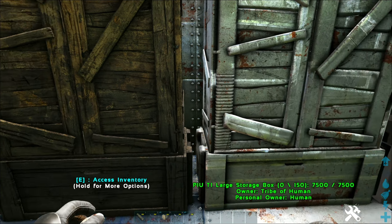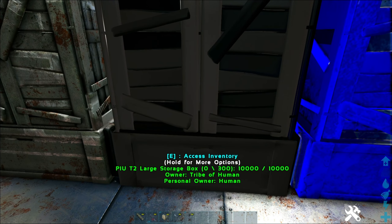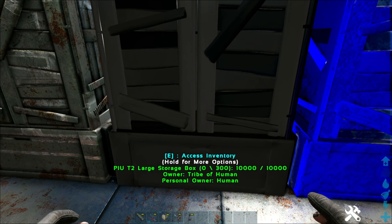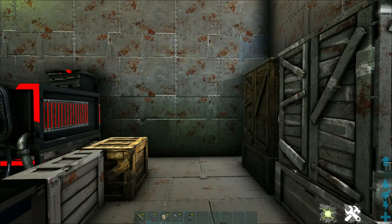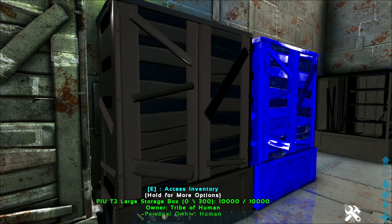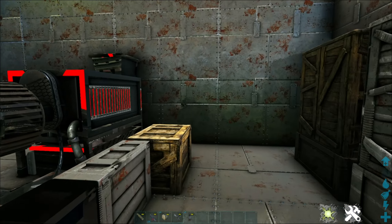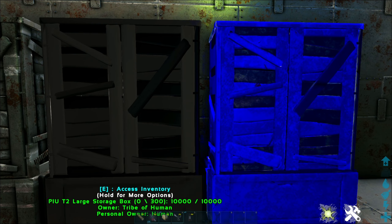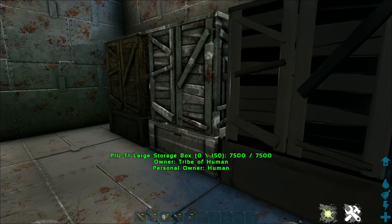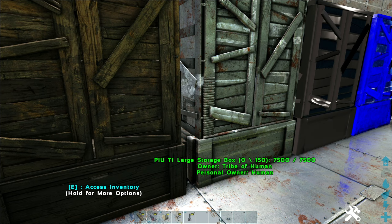The storage cabinet is 95 slots, which is a little bit bigger. Then you have an actual tier one large storage box at 150, a tier two at 300, and tier three at 450. The material looks a little different — I believe you can still color these. All of these snap to each other, whether they're side by side, above, or front and back, so you can get them all organized in a very clean line.